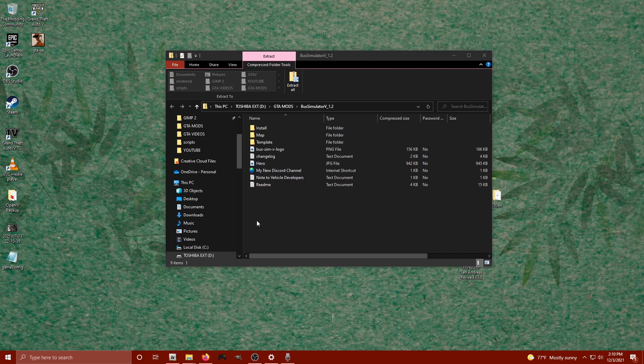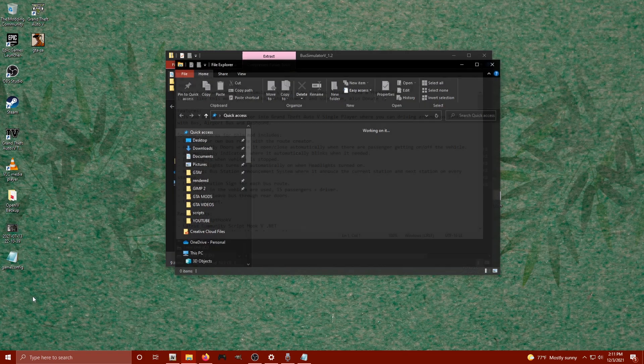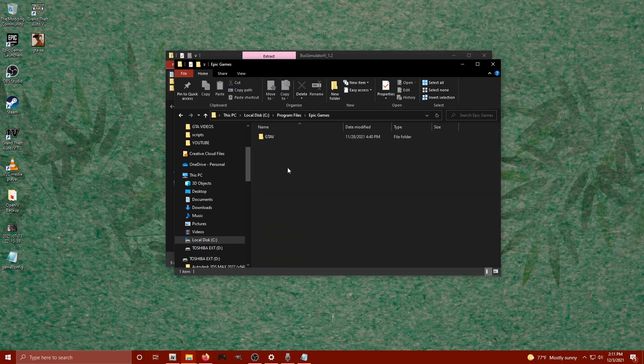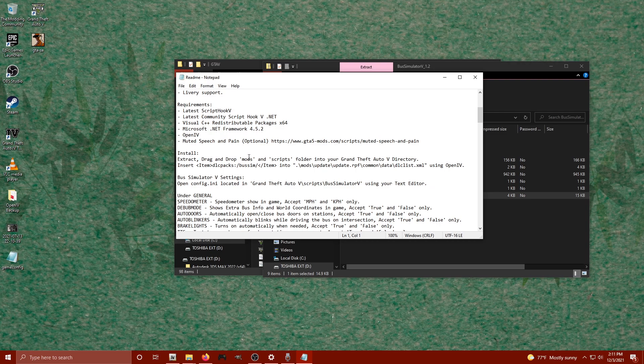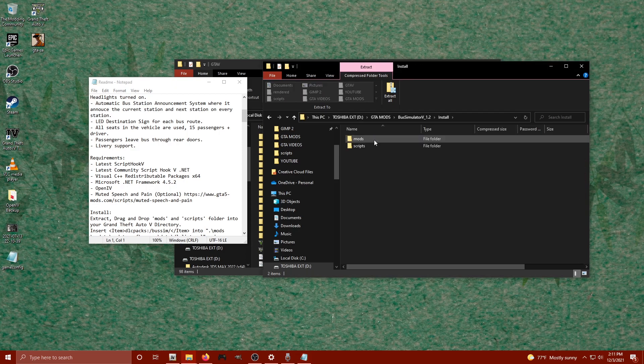We've got our file downloaded. Let's take a look at that readme document. First and foremost, we're more than likely going to need to launch OpenIV. I'm going to right-click on the Start menu and click on File Explorer. Once this populates we're going to locate our C drive, then Program Files, then Epic Games, and inside Epic Games we're going to click on GTA V — that's the folder you need to be in. Let's open up that readme: it says features, requirements, installation. It says drag and drop the mods and scripts folder into your Grand Theft Auto directory.